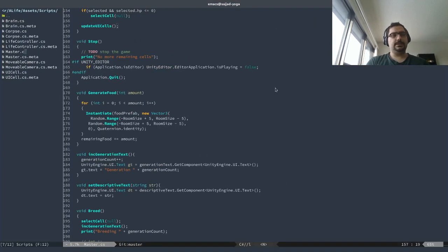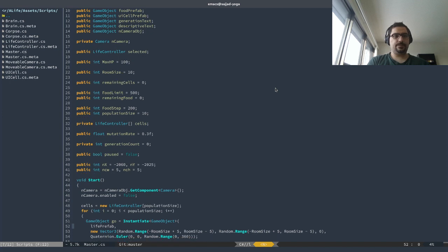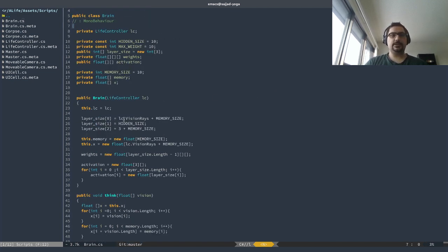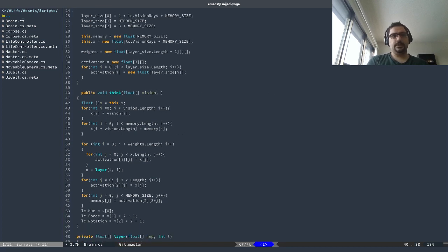Let's start coding. This is the master controller and what we want to change is the brain interface. The brain needs one additional input for the health points — they should get an alert if the health is running low. I'm also going to increase their hidden neural network size from 10 to 12, to give them something more to think about. In the think function, aside from the vision, they should now get a float health percentage. This could be x zero, starting from one going to vision.length, with a plus one. And x zero equals health p.